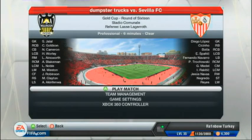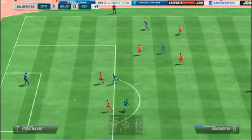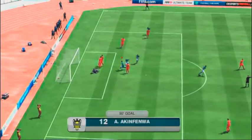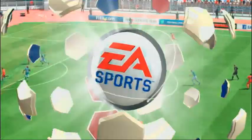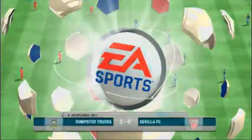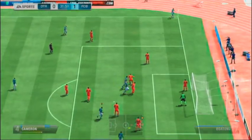I've actually got a few goals for you today — I haven't done this before and I thought it'd be a good idea. I'm playing on professional difficulty in the Gold Cup. First up: Ainsworth is just powering down the right flank, crosses it in, and boom — Akin Fenwar jumps above anyone with his goliath strength and headers it in. He's scored so many headers — those big defenders just can't outpower him.